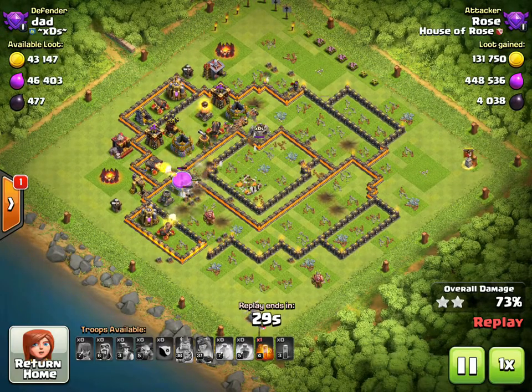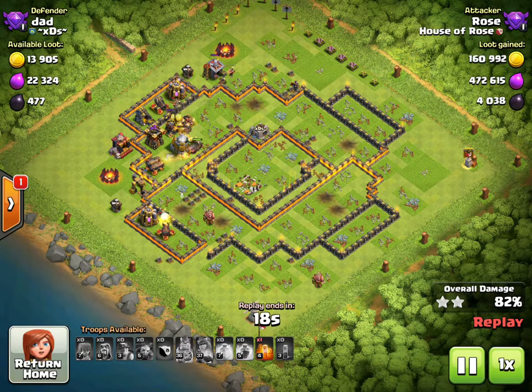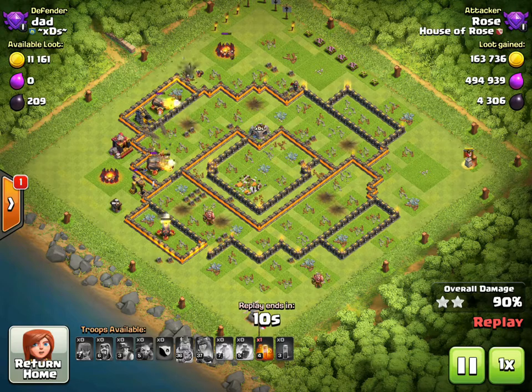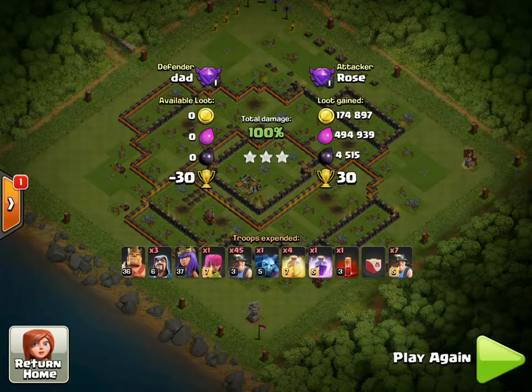A bunch of miners just hit a giant bomb there by the elixir storage and you can see how that really took out some miners. Would have been nice to have a heal for that side because there are two giant bombs over there. But we still have plenty of miners and the base is taken down in a minute and 35 seconds. For the right base, if you funnel the miners to the core, this attack is very very effective. That's the last of the mass miner attacks — any questions just let me know.